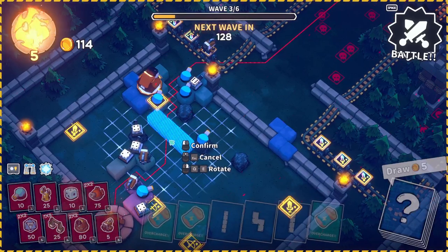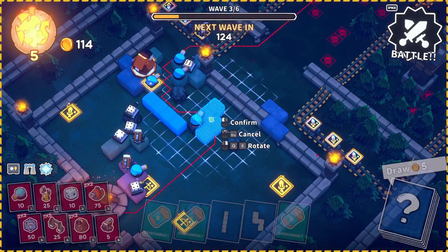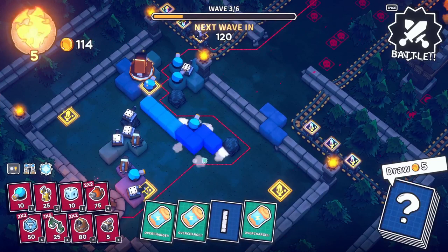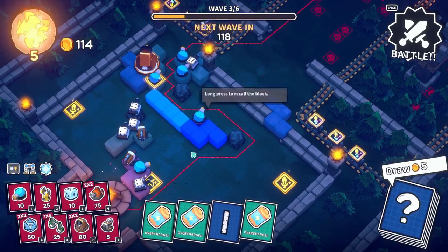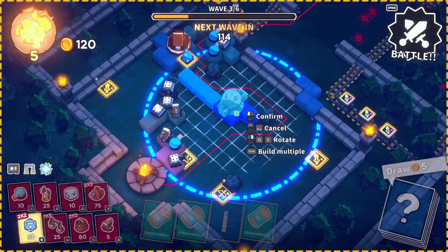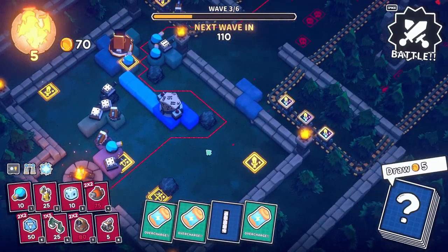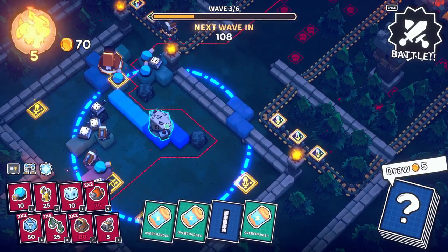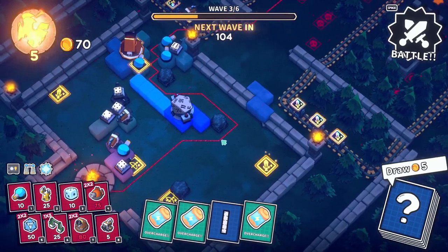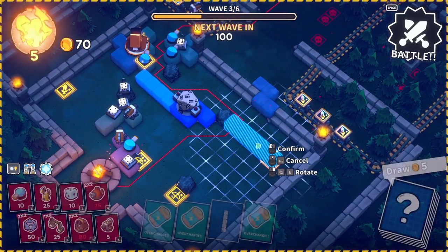I'm going to send them this way and then send them up. Something like this. I can sell this tower and put another dice tower here. Nice, 16. As long as you get a 10 — I mean, you could actually get lower values than 10 and it's still pretty good value. But if you get a 10, that's always pretty good.